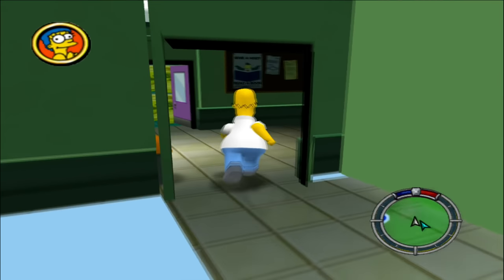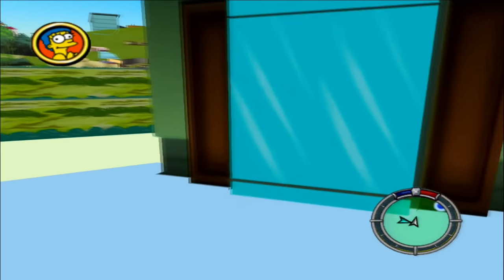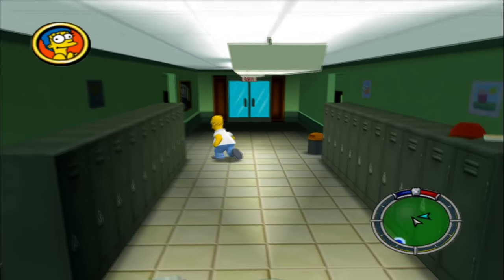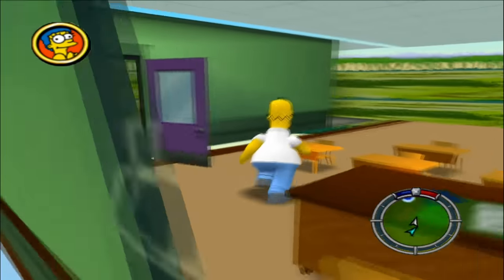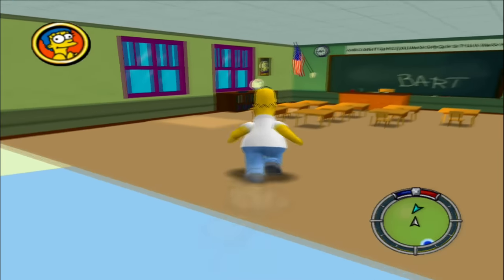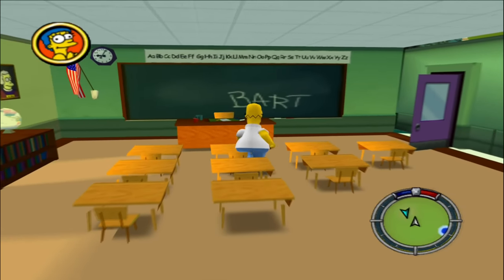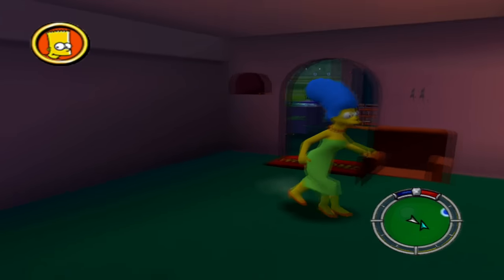Lastly, we have Springfield Elementary. This interior has a decent area to explore. There's a corridor where NPCs spawn, much like the Kwik-E-Mart, and you can also explore Mrs. Krabappel's classroom — you can see all the desks for the kids, the teacher's desk, the globe, and a picture on the wall. What I like about this interior is that it shows how the developers were very efficient and only included what the player would be able to see from the playable area. Level 4's interiors are mostly the same as level 1's.